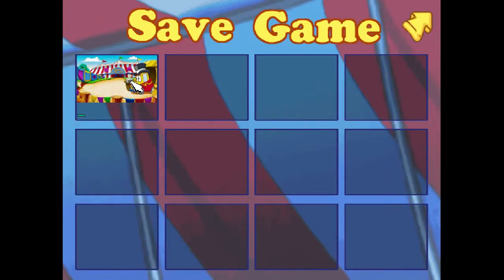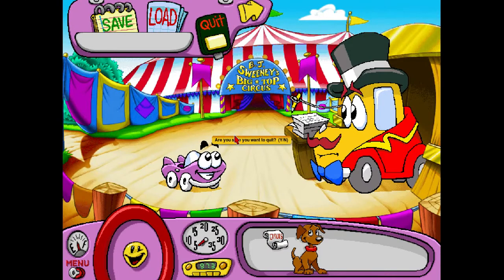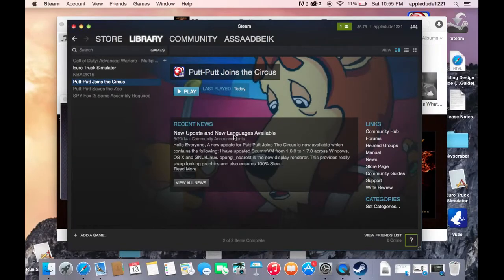Now let's save it. I'm going to put this under Apple Dude 1221. That's my gas gauge. So now you guys have heard... Alright! That's it for today's episode of How To Download That Store Game! Next time we'll download Putt-Putt Saves The Zoo. For now, I'm Apple Dude 1221. Thank you so much for watching. See you next time on another episode of How To Download That Store Game! Bye-bye now!